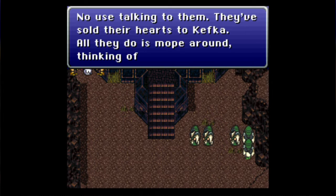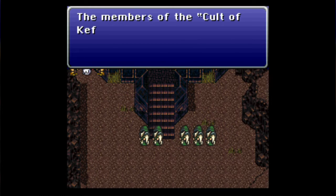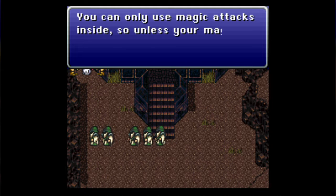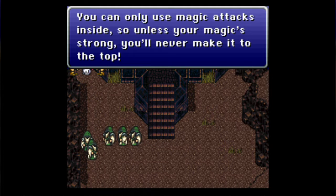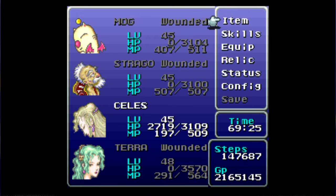Members of the cult of Kefka live in this town — they've sold their hearts to Kefka, all they do is think of him. The topic here is you can only use magic attacks inside the tower, so unless your magic is strong they'll never make it to the top — unless you have Mog in your party, who can literally ignore all enemy encounters and make it so much easier on yourself.